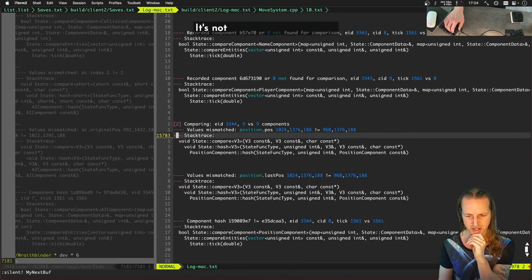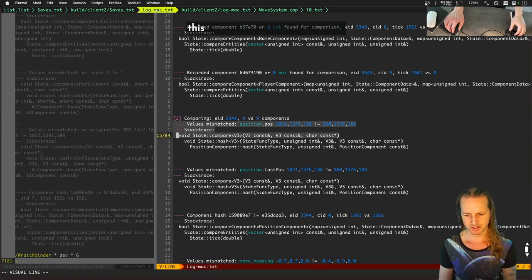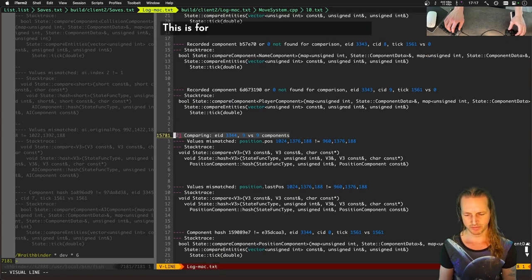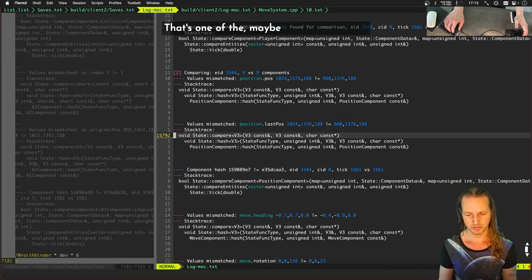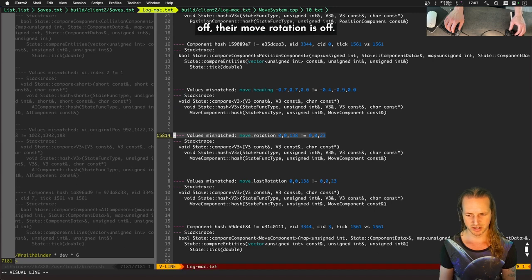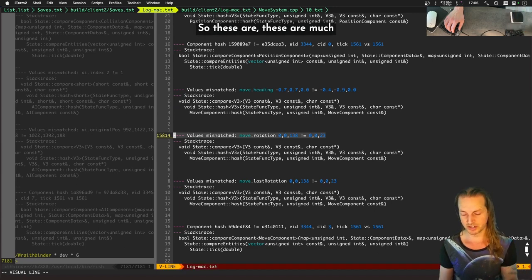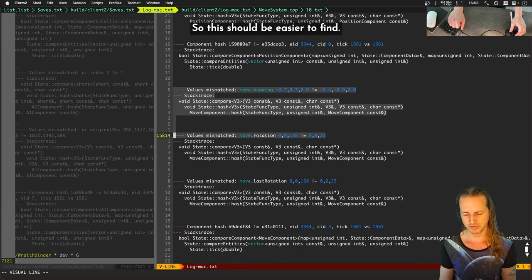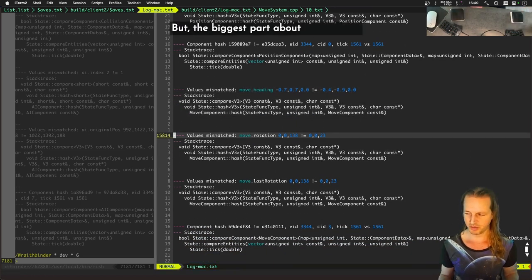This is for entity 33-44, which is not a player — maybe one of the creeps. Their move heading is off and their move rotation is off. These desyncs are much easier to catch than that other one, which had no other data pointing to what could be wrong. This one has data pointing to what could be wrong. The biggest point is that we did not have that same desync from the move system — so that fix worked.